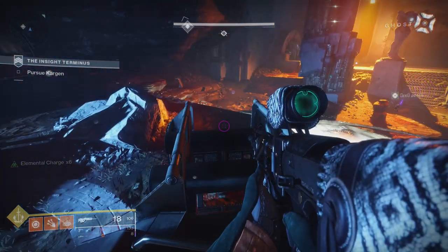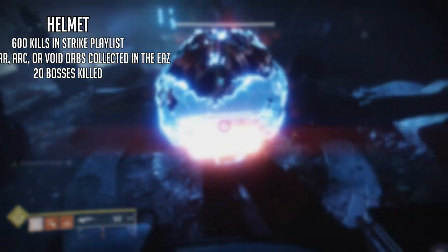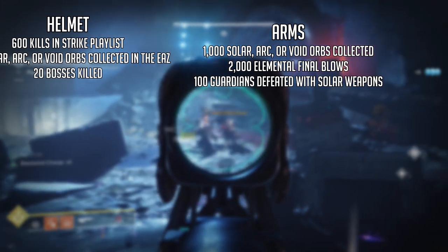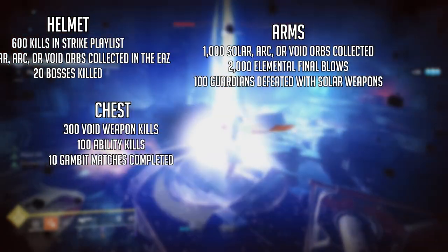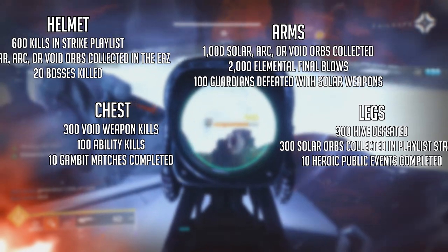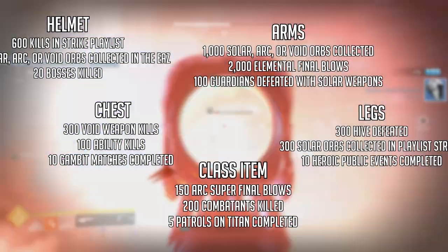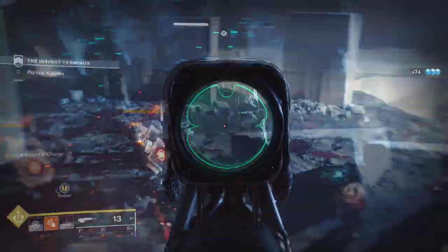Now for the Majestic set. The helmet requires 600 kills in the strike playlist, 200 solar, arc, or void orbs created in the EAZ, and 20 boss kills. Arms need 1,000 solar, arc, or void orbs created, 2,000 elemental final blows, and 100 guardians defeated with solar weapons. The chest piece needs 300 void weapon kills, 100 ability kills, and 10 Gambit matches completed. Legs need 300 Hive defeated, 300 solar orbs created in the strike playlist, and 10 heroic public events. The class item needs 150 arc super final blows, 200 combatant kills, and 5 patrols on Titan.